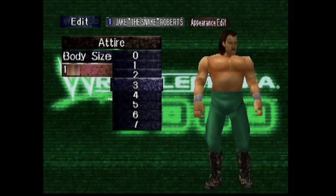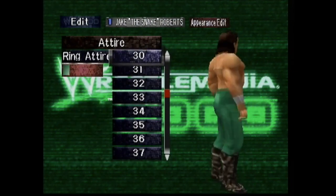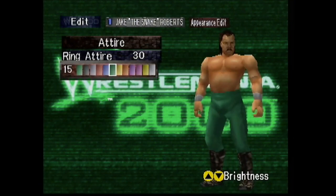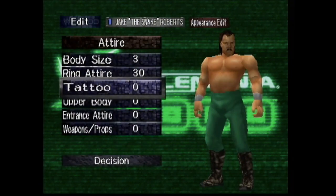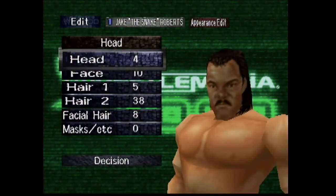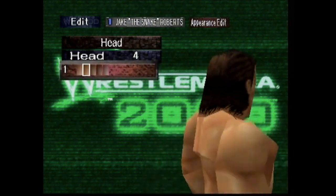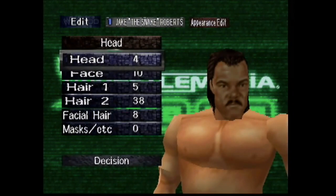So here we go. We are starting out with the CAW. Body size 3. Skin tone, I went with the second one which is number 1. Ring attire — we are just doing the plain tights right here, ring attire number 30. And I like putting it to light green for the color. You can put it regular green if you want, but I like the way the light green looks — it looks a little bit better in my opinion.